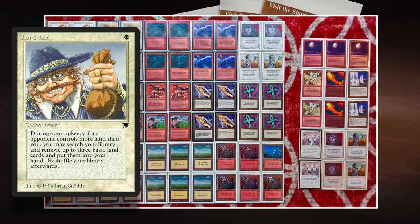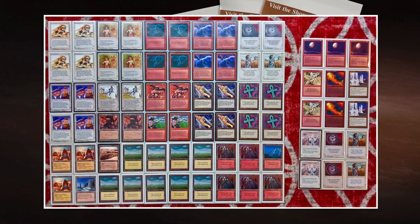Land Tax is an enchantment for one white from Legends. It reads: at the beginning of your upkeep, if an opponent controls more lands than you, you may search your library for up to three basic land cards, reveal them, put them into your hand, and then shuffle. This is great because you're filtering the lands out of your deck, meaning you're less likely to draw basic lands off the top and more likely to find your other cards. And of course you always have enough lands to play out.